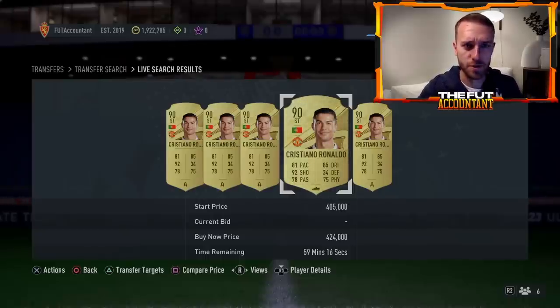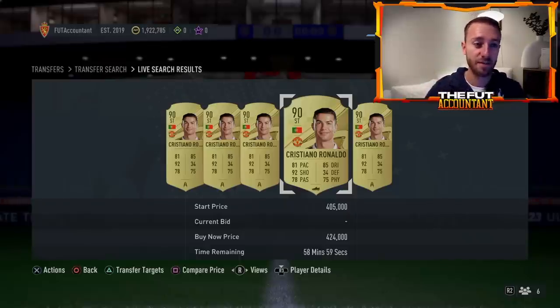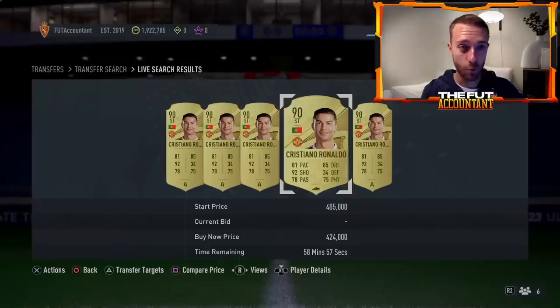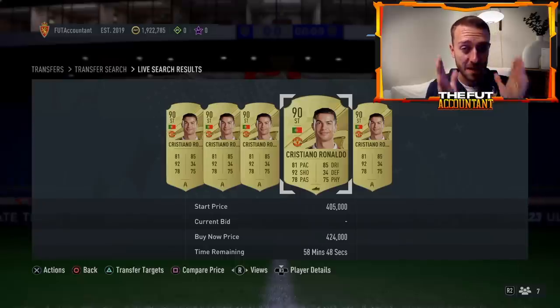If we're going to be getting different versions of players in packs, that basically puts a second version of that card in the game. They showed a Courtois and a Pedri in the pitch notes — if there's a Pedri or a Courtois that's the same or maybe plus one rating over the gold version, that's double the supply for that gold card. All these guys are already super cheap — Courtois is basically fodder — so just be careful with golds as we always will be.